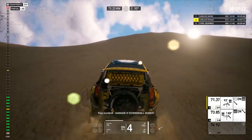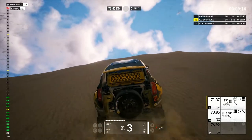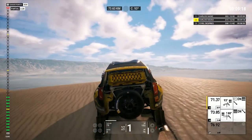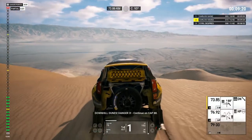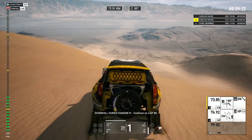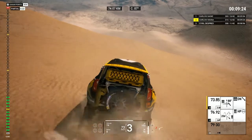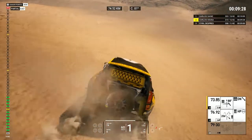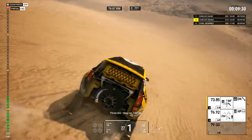Tight left to cap 93. Downhill dunes, danger three. Two Ks and 400, on cap 93. Five hundred, danger three, downhill dunes. Downhill dunes, danger three. Continue on cap 88. Three Ks, stay on cap 88.